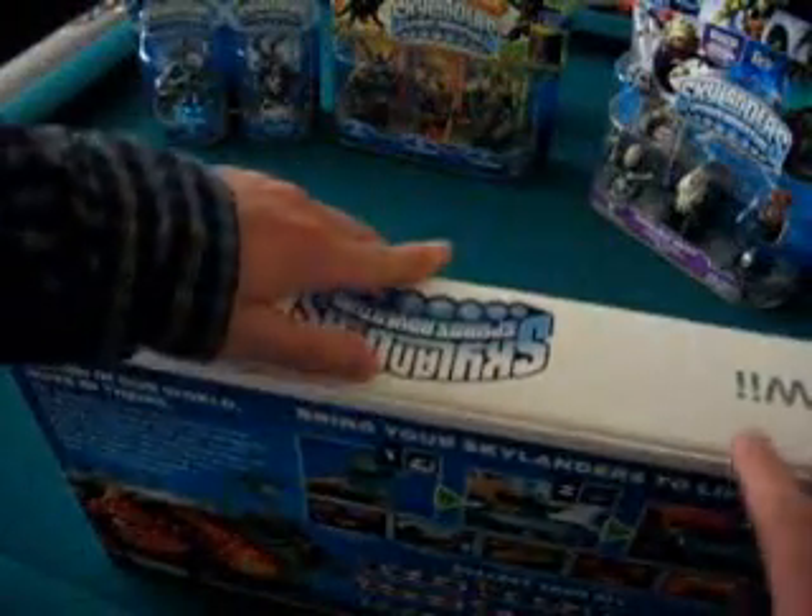Right now they're saying to collect them all — there are going to be eight elements, which is what those little circles you see represent. There are essentially four characters in each element, so there's a total of 32, the way I understand it. Some of these are going to be available in three-packs, some will be available singularly, and then some like Dark Spyro — he seems like a bonus character — the only way you can get him is through the 3DS starter pack.